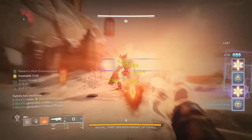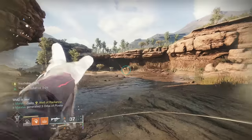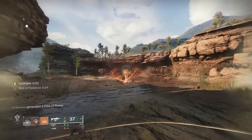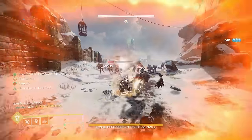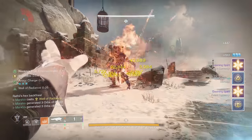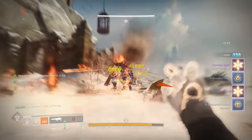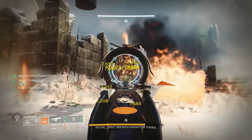You can spam abilities and stunlock bosses with Apotheosis Veil. Popping your super gives you unlimited ability energy for a few seconds. The best weapon to pair with this is Dragon's Breath — shoot it going into a boss fight to start building up Scorch stacks, then pop your super to spam your abilities, and those will create ignitions that reload Dragon's Breath so you can shoot it again. All of this together will stunlock most bosses and deal a good bit of damage in the process.